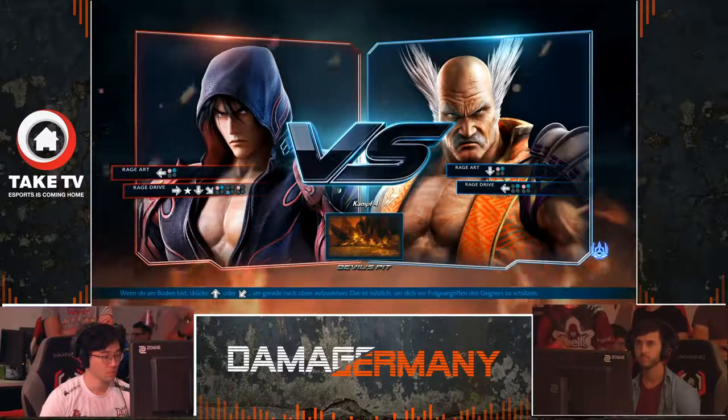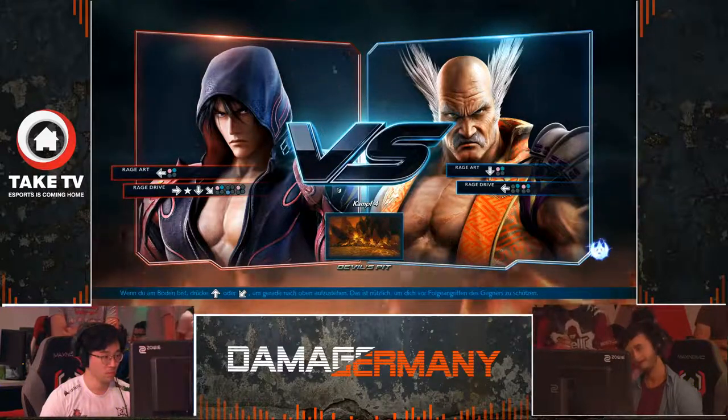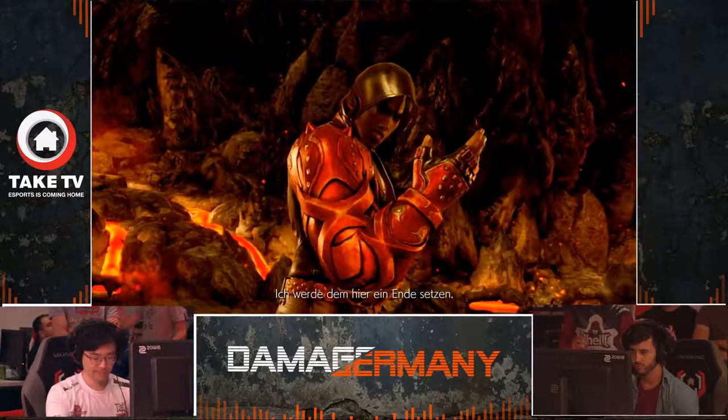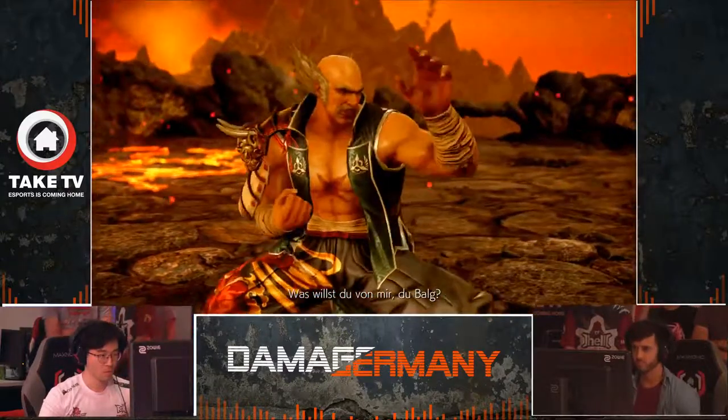So he's playing Jhin against Heihachi. He knows that Jhin is a very good matchup against Heihachi, using that as an advantage. We'll see how he does against Harry Potter, or how Harry Potter does against this Jhin.